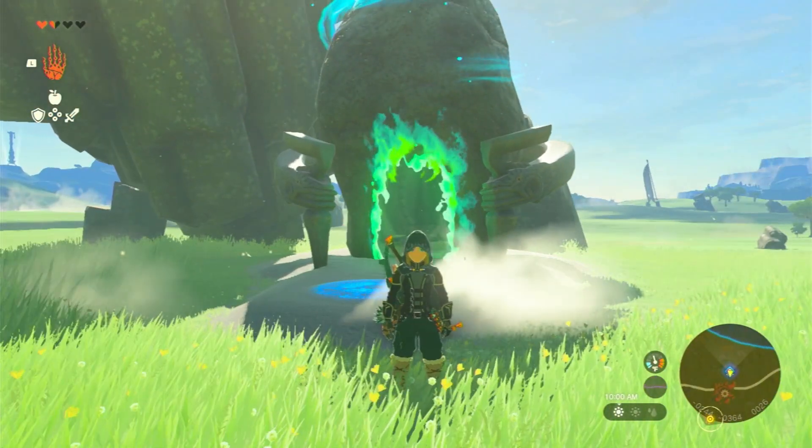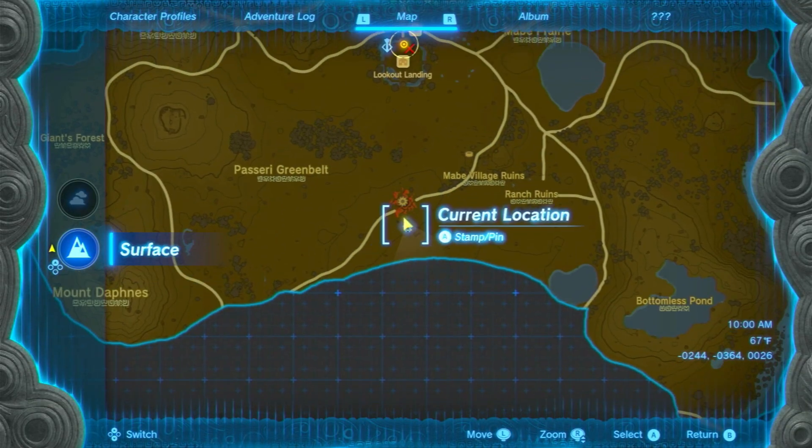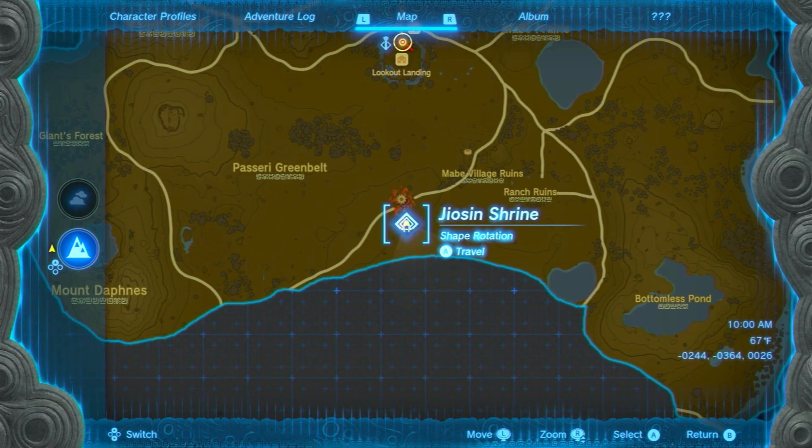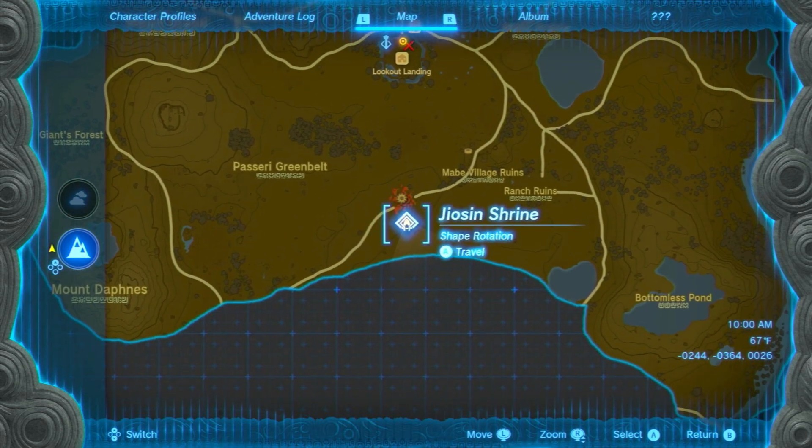Hello, in this video I'm going to show you how to do the Jaiosin Shrine. The Jaiosin Shrine is here on the map, which is south of Lookout Landing — basically directly south.